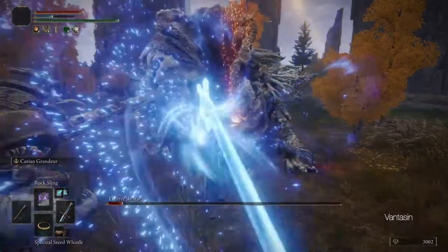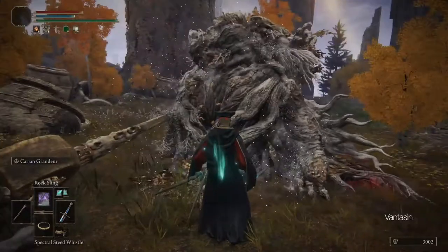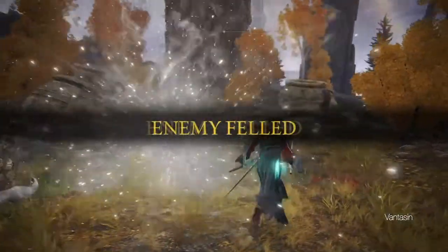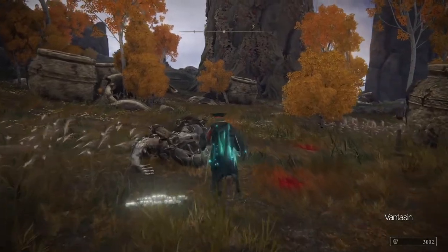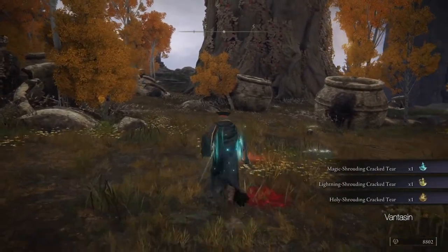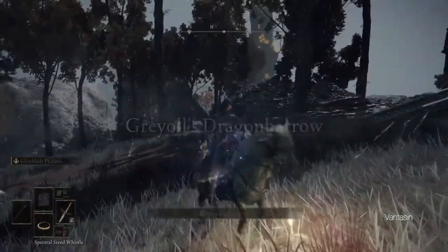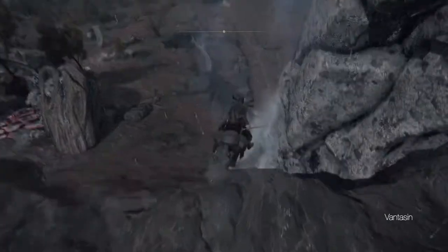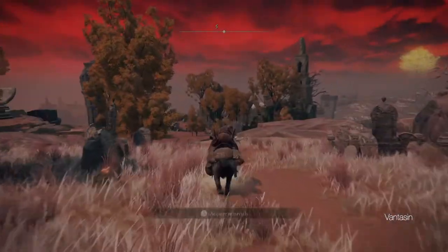Just like with Margit and Godrick, we should use the tank and spank strategy with our skeletal militiamen. Take note that the Erdtree Avatar uses a fairly annoying spell that shoots a bunch of golden projectiles at us. We can counter this spell by using the Eternal Darkness spell, which basically conjures a black sphere that attracts hostile spells into an orbit around it. Eternal Darkness can be found in Caelid in the Swamp Lookout Tower.